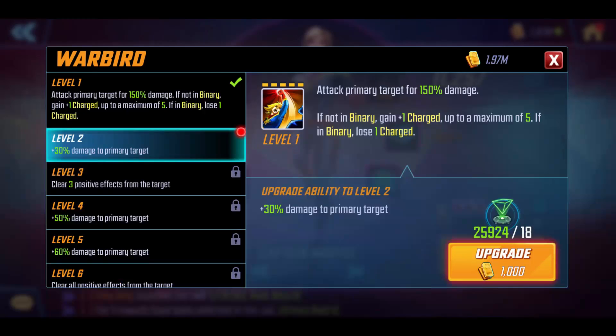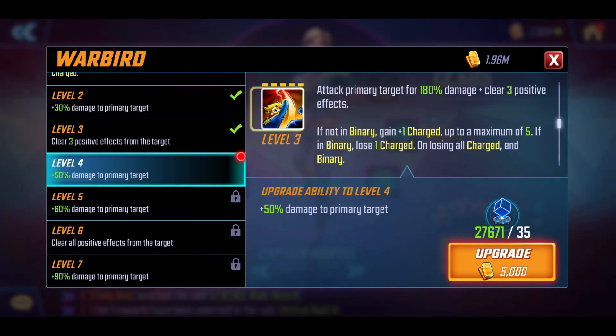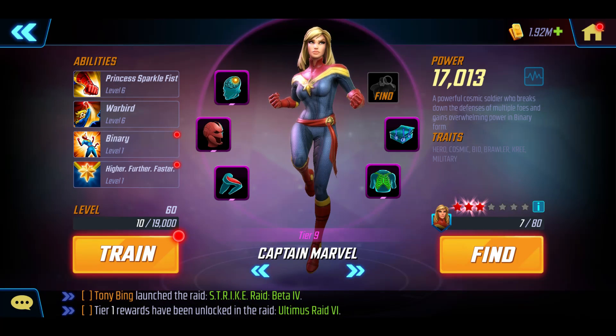Next up we've got the special. Let's go ahead and upgrade this — it's a 5-turn cooldown. Going up to level 6 again. An additional 90% damage from level 6 to 7, which is pretty huge and probably worth your orange materials. At level 6, attack the primary target for 360% damage, which would be 450% at level 7 — pretty incredible. You clear all positive effects, which is great, and again you've got the same binary mechanic. Clearing all positive effects is really good; I wonder how she'll go against the likes of Juggernaut — I reckon his resistance will still probably be too high, even with her high focus, to clear everything from him. Interesting to test out anyway.